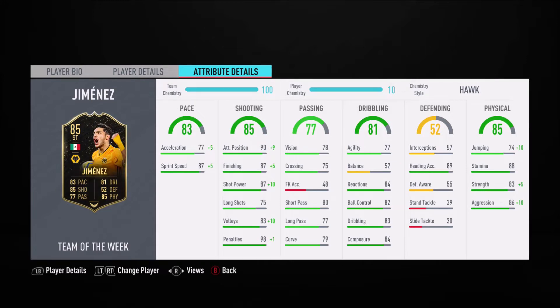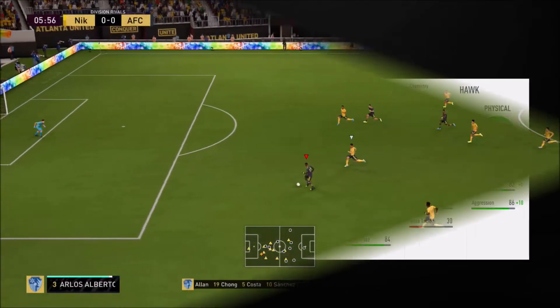The balance is quite worrying at a low 52. Then physically, great green stats again — aggression, strength, and stamina all stand out. Jumping is really notable too; with the Hawk boost especially, that heading accuracy is at 89.